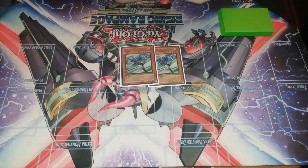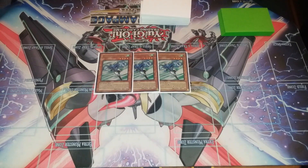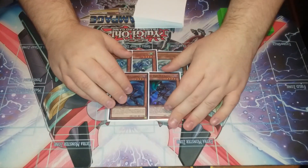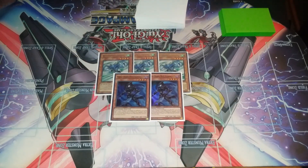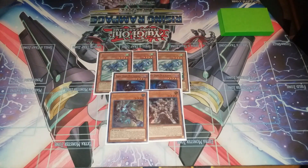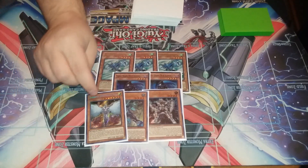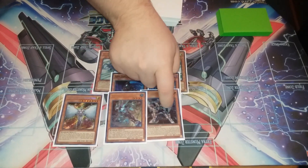To start, three Stratus — Stratus searches out any monster in the deck. Two Shadow Mist — searches out Mass Change, all search out a Hero when sent to the graveyard; you can only use each effect once per turn. One Solid, one Liquid, and one Honest Neos to round out the Elemental Hero section of the deck. Solid is simply an attack boost.